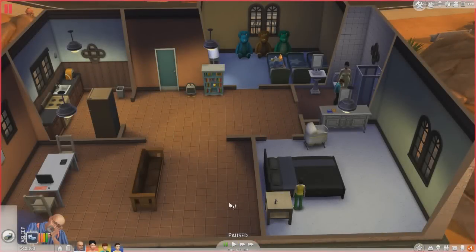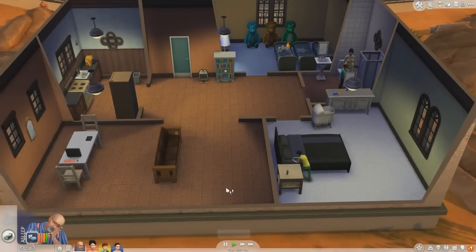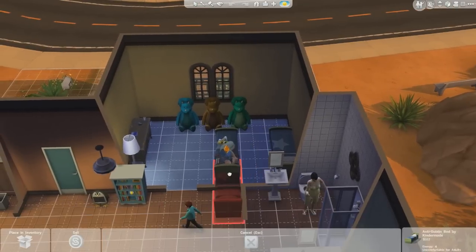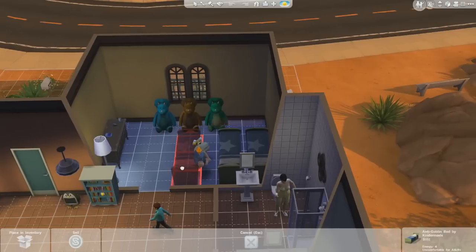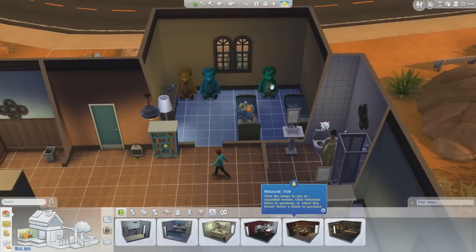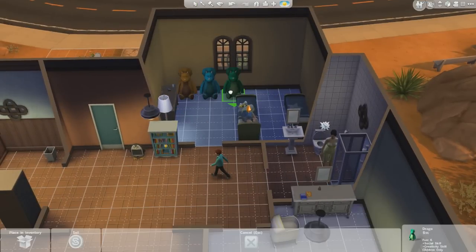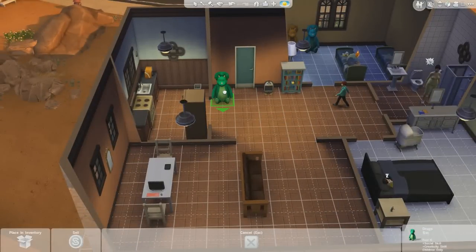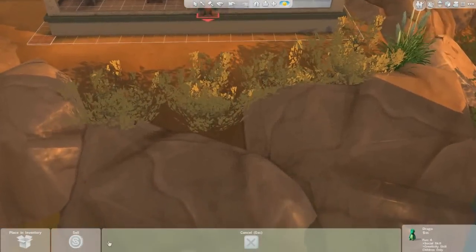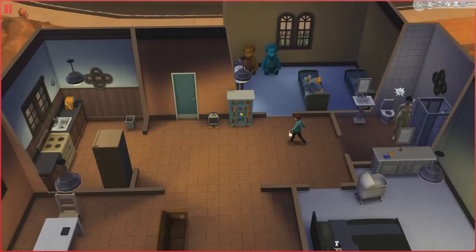Alright guys, what's up, this is Paul here back for more Sims 4. Last time you guys told me that Sims can't sleep in beds that are too close together. So we moved that, sold one of them — that should be enough for them to sleep now. We tried putting this guy somewhere but there isn't enough room, so we just sold him too. Let's get back into the game.